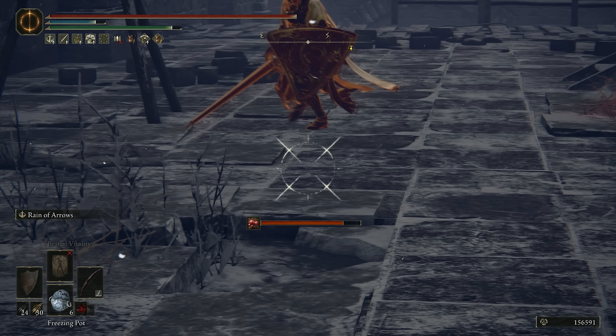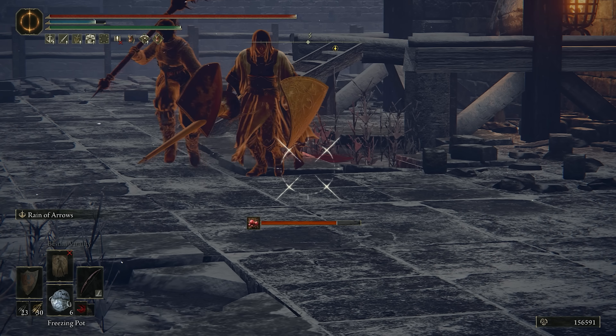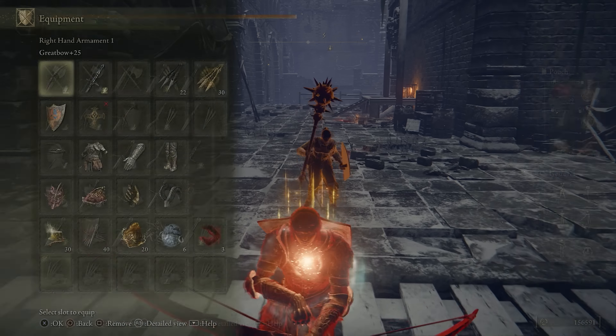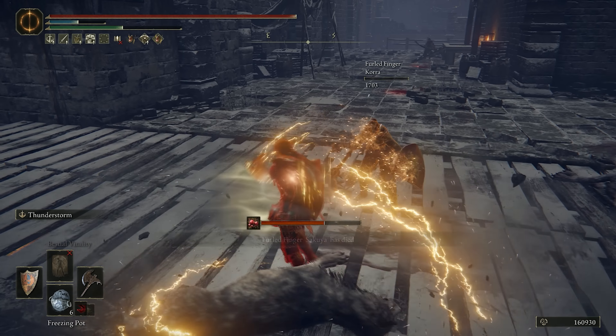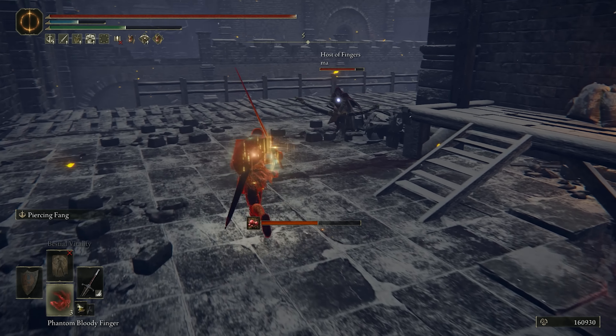You know what's really nice about having the bow? People get very aggressive at a certain point, and they will run up on you, and then you can just swap to the two-handed setup. There goes one — see, he'll continue to chase me, and then... Another get-off-me button. Dex builds are great.